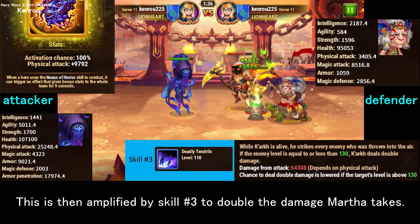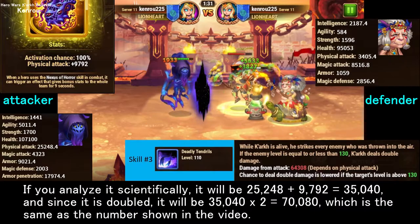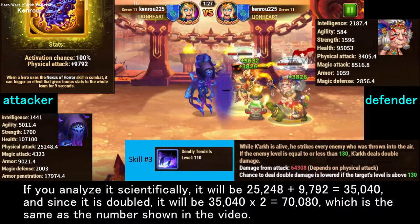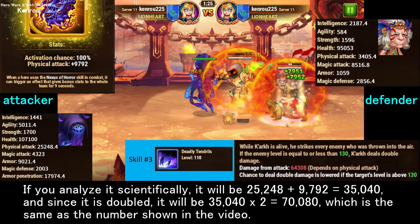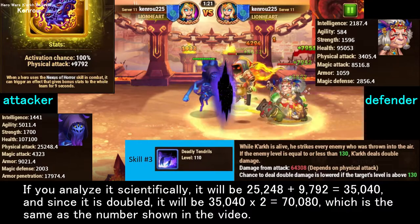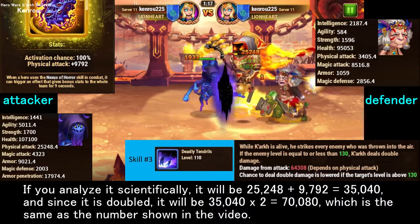This total is then amplified by skill 3 to double the damage Martha takes. Scientifically: 25,248 + 9,792 = 35,040, and since it is doubled, 35,040 × 2 = 70,080 — which matches the number shown in the video.